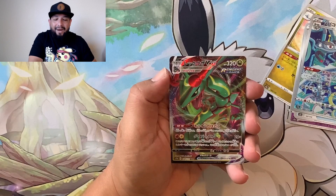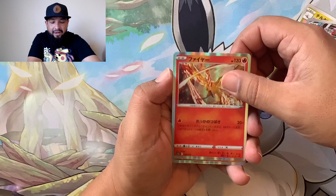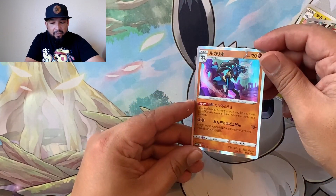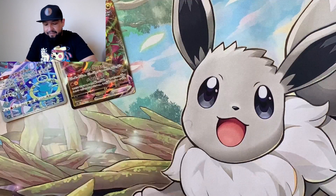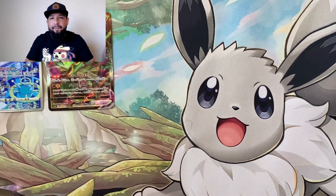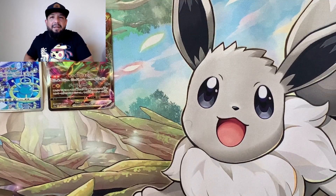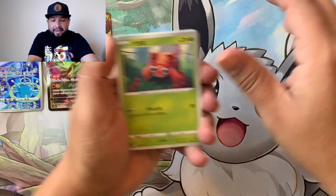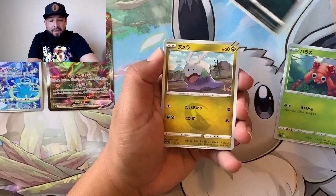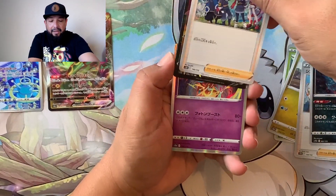Rayquaza V-Max — that's a good start! Then we got the Moltres holo and a holographic Lucario. Not bad so far. We'll put our hits right here. If I get any repeats — the holos, the bulk stuff — we'll give those away. All you gotta do is like the video, leave a comment letting me know you want them, and be subscribed to the channel.